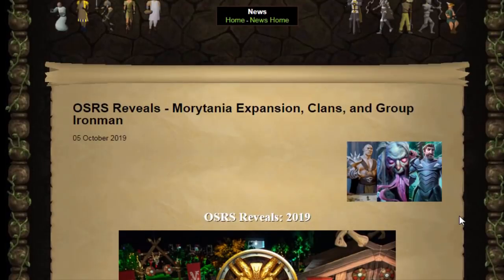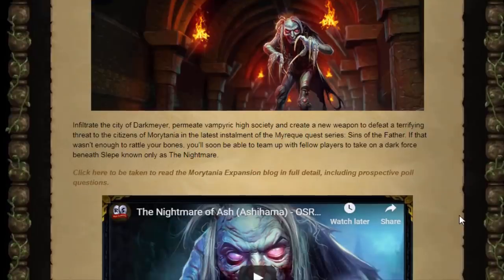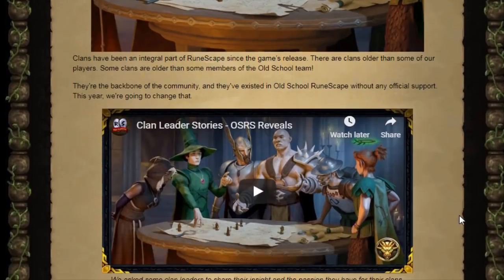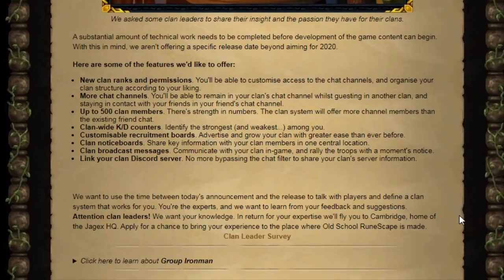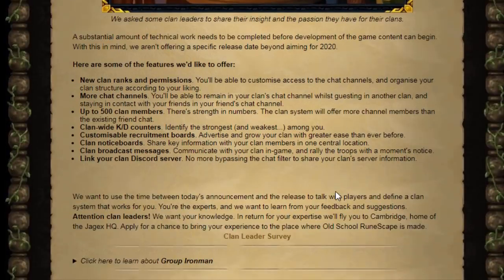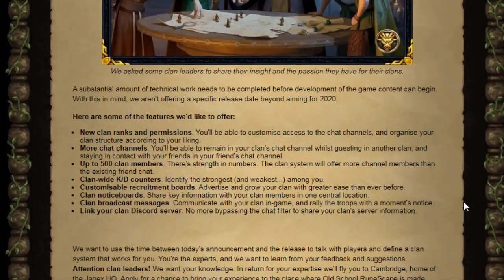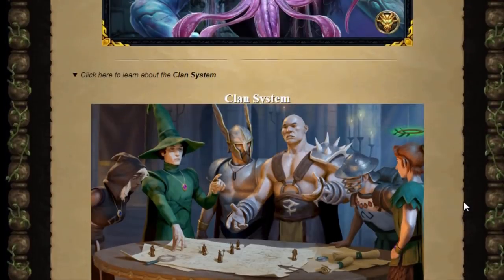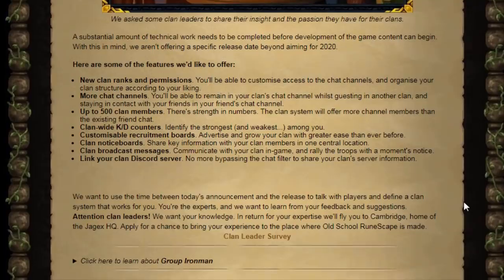Back on October 5th, Jagex posted about some RuneFest reveals, and one of them I thought was really cool — a clan system update. They announced that certain clan leaders would actually be invited to Jagex to help work on the clan system. I run the Andrew AJT62 clan chat, and I actually filled out this survey back in early October, and it is now early December. As far as I know, there hasn't been any update about this — as to who's actually going to be invited, how it's going to work, or when it's going to be. I tried tweeting a Jmod and I haven't gotten a response, so I'd really like some sort of update on this.